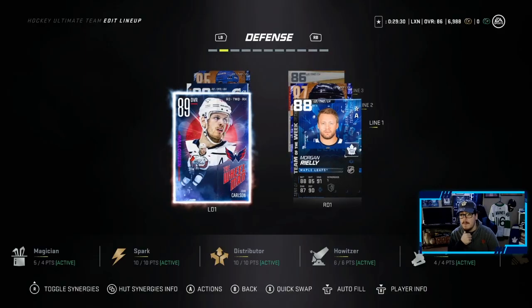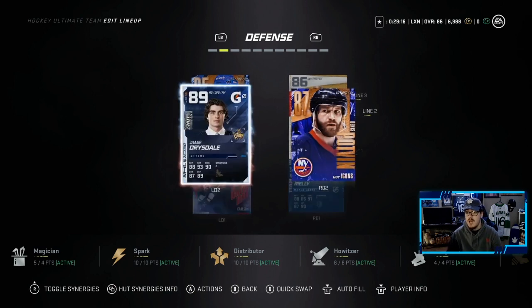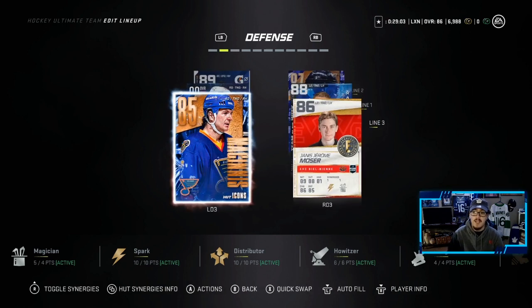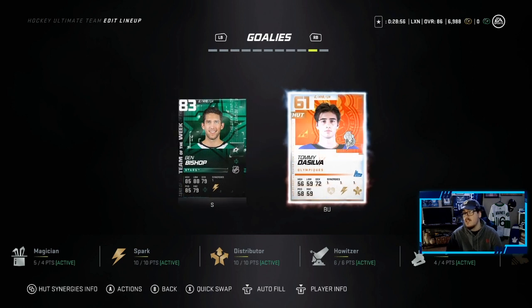On defense, we did get rid of Colton Pareko and picked up John Carlson for around 400k — pretty good card with Howitzer and Distributor, 2 great synergies. This card is way better than Pareko; Pareko felt very big, clunky, and very slow. We also pulled a Jamie Drysdale not too long ago and had to throw him into the lineup — he has no synergy activated but I had to try him out. We have Dennis Potvin in as well, Al McInnes and Moser, and then Ben Bishop and Tommy De Silva.